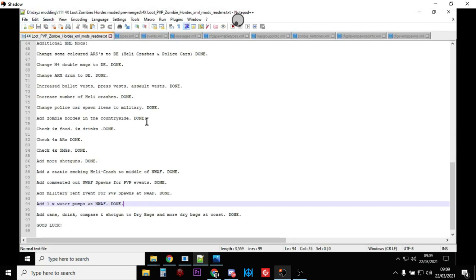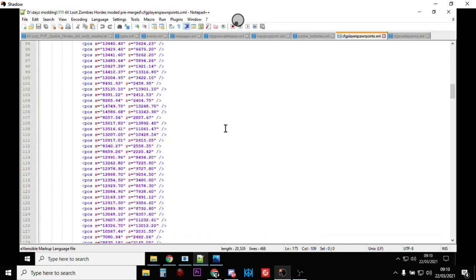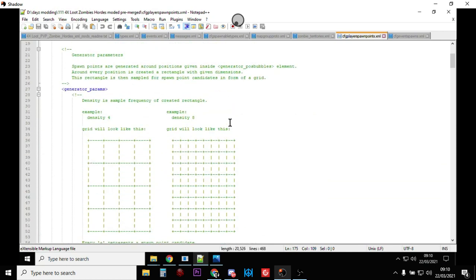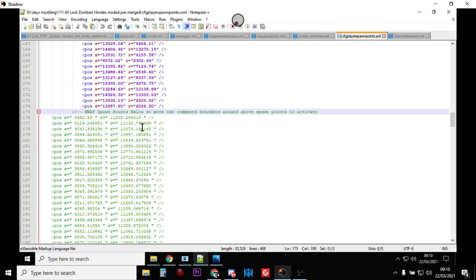Let's look at the files to explain how that happens. As normal, you spawn around the edge of Chernarus as you'd expect. But if you want to do the PvP event, you go to the cfg playerspawnpoints.xml file. At the top is the normal player spawn points file with all the normal coordinates, and after those you'll find a commented-out area that says 'northwest airfield spawn points below — move the comment brackets to activate.'